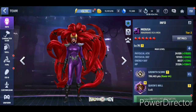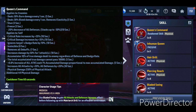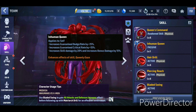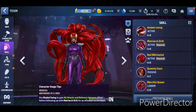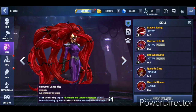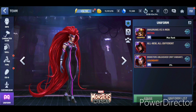Moving to Medusa - she has an awakened skill that gives her 20% all defense down with accumulation, which is actually the best accumulation in the game since it applies to damage dealt to enemies. The Tier 2 passive looks solid, and the uniforms look really good - she looks amazing with the new design.